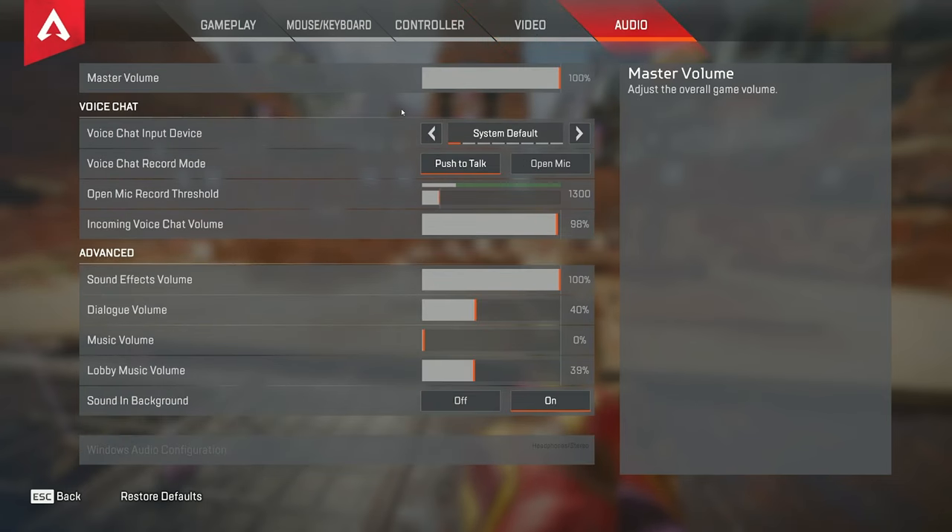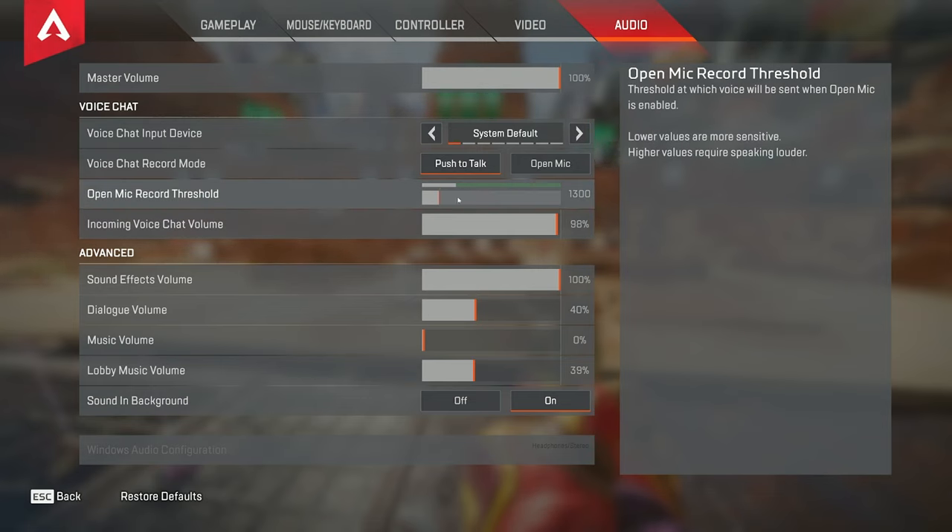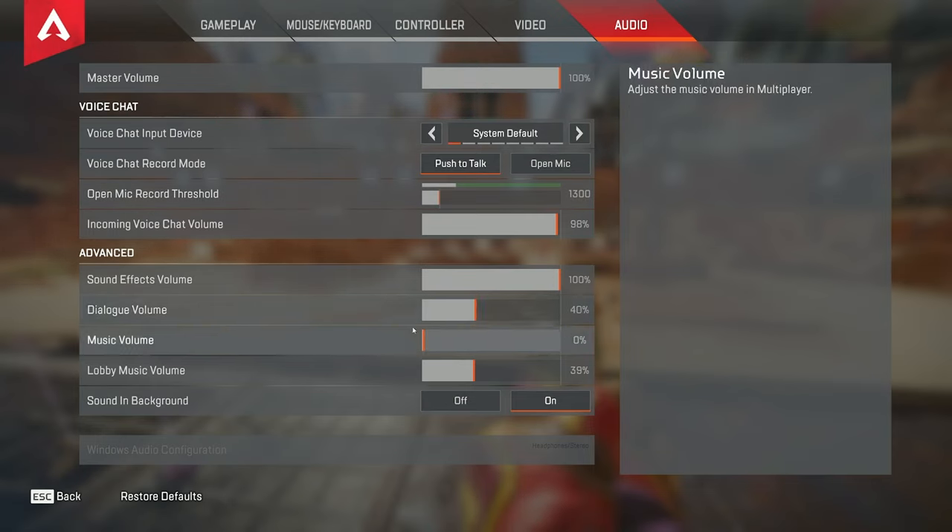For audio settings I use very basic stuff. I do use push to talk — I have a foot pedal for that. Sound effects volume I have set to 100% because hearing footsteps is pretty much impossible in this game. Incoming voice chat I have set pretty high so I can hear teammates. You can also change the open mic threshold — it determines how often it'll pick up your mic, and it works almost like a noise gate. If someone tells you they can hear you breathing, just turn up your open mic threshold. Music volume I normally have on about 20 — I have it down a bit for the video. Lobby music I have on, and sound in background I have on in case I'm windowed out and get into a game.